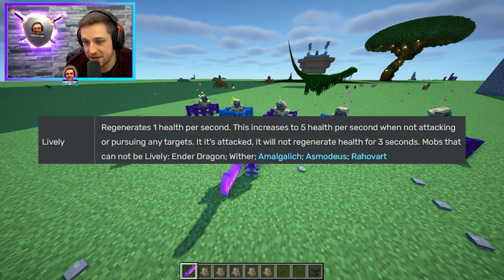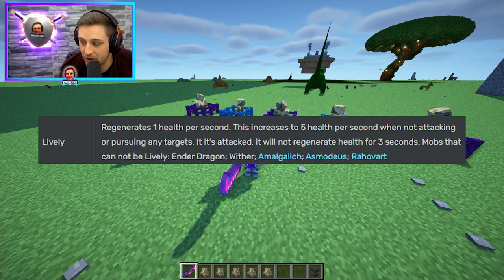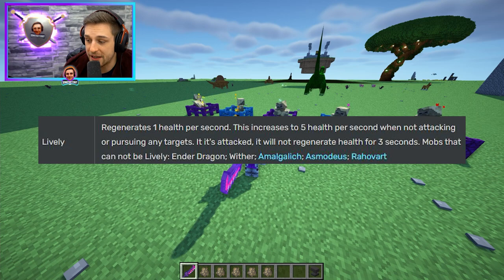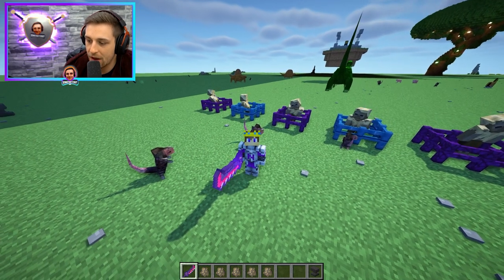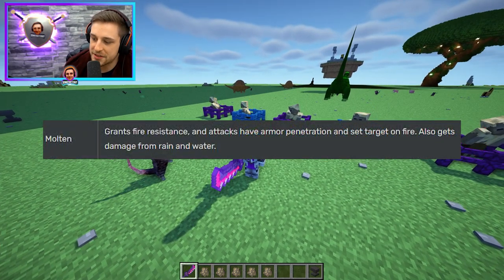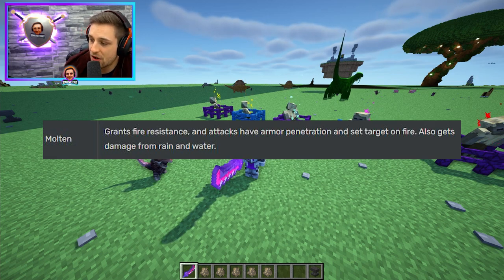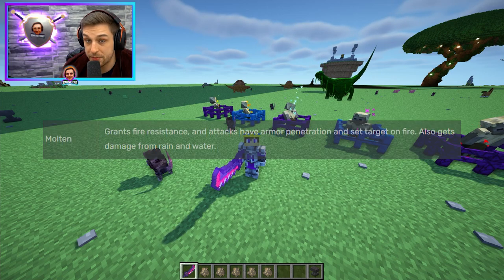Lively, which is the thing we just saw a moment ago: regenerates one health per second, and this increases to five health per second when not attacking or pursuing any targets. If it's attacked, it will not regenerate health for three seconds. Mobs that cannot be lively include the Ender Dragon, Wither, Amalgalich, Asmodeus, and Rehavart. Molten: grants fire resistance, and attacks have armor penetration and set the target on fire. Also takes damage from rain and water — useful to know.